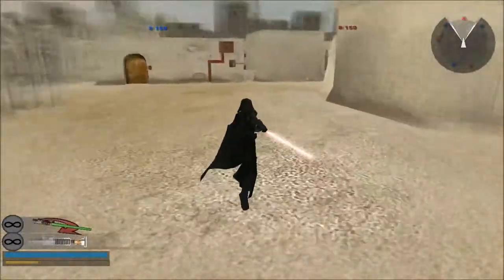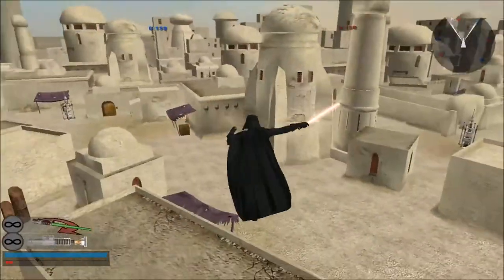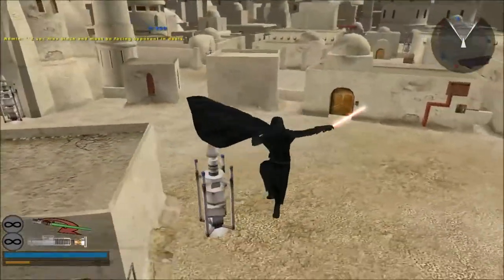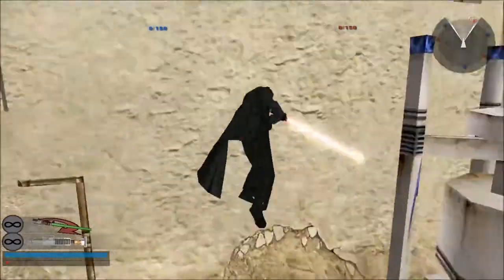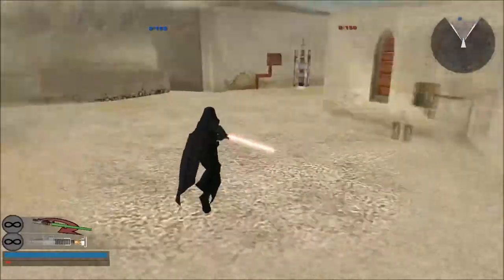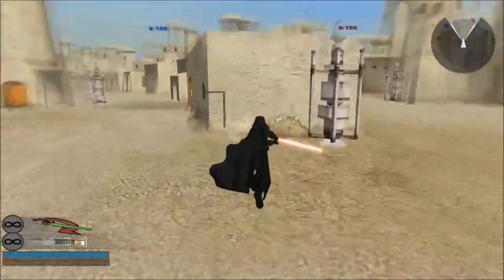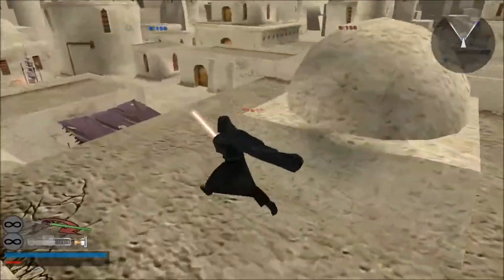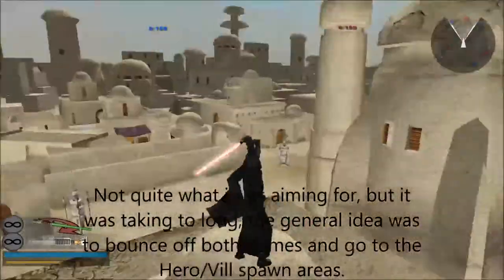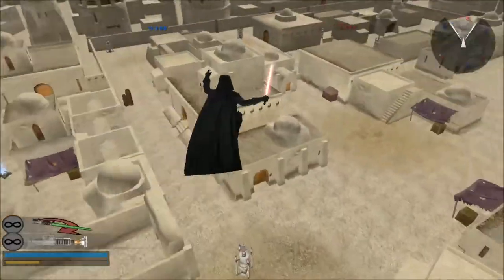Okay, next one I'm going to show you: I'm going to jump off that dome all the way onto that dome over there. I'm also bad at this one. As you can see, I got up there by doing that. Usually you can land on this and then jump all the way over there — as I said, I'm bad at this one.